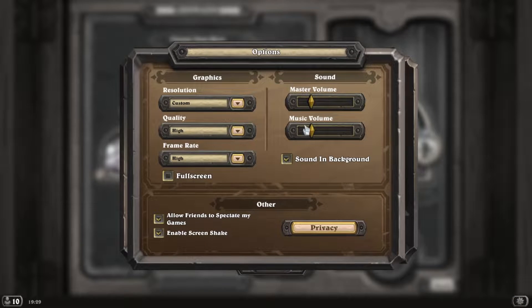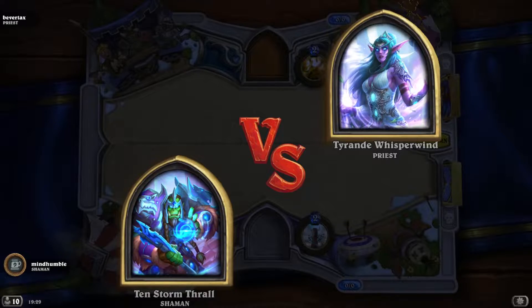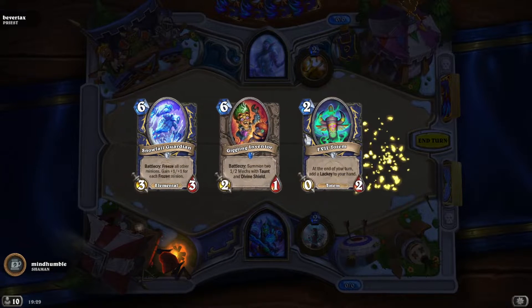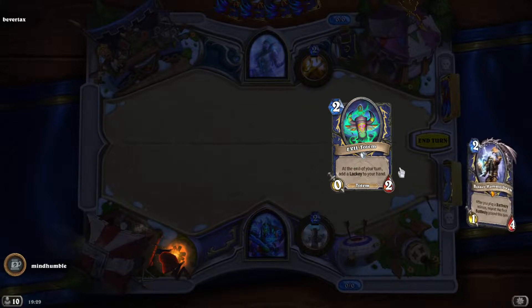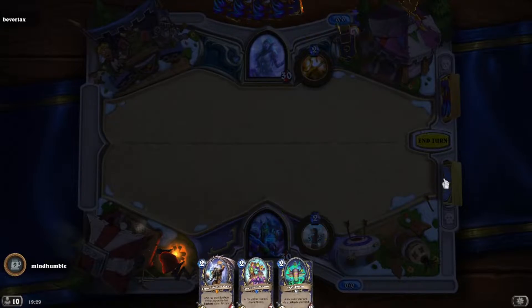We've got a bit of music this week. I think I'll turn the music going up. Let's just make sure you can hear me over the music. I think you can. He's going with the lucky — with random decks, you want to go with the lower curve first because it's better to have a lower curve and just keep drawing low cost cards.